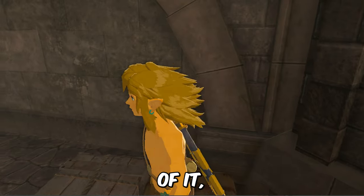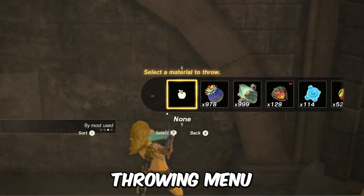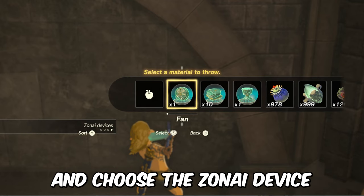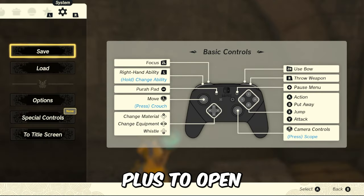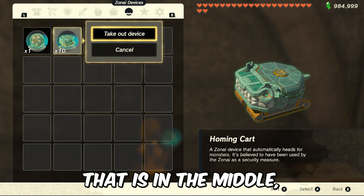Stand on the edge of it and press R and up on your D-pad to open the item throwing menu. Press X to go to the zonai devices section and choose the zonai device on the right, then walk off the ledge. While mid-air, press plus to open the inventory and take out 10 copies of the zonai device that is in the middle.